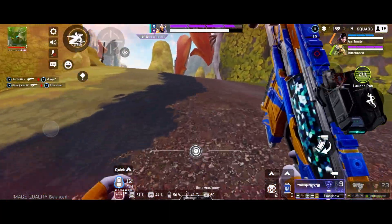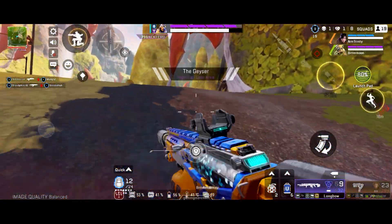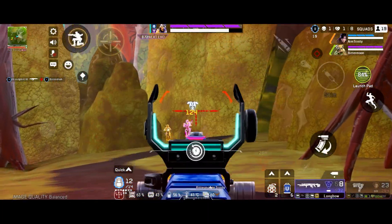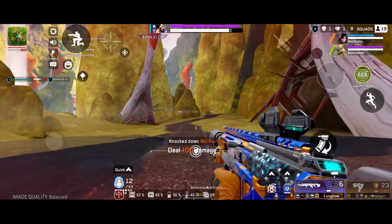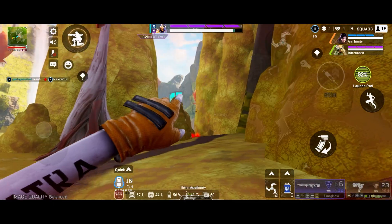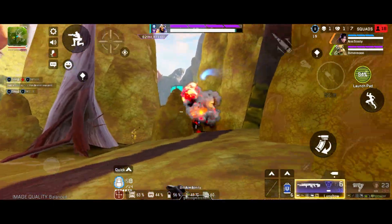Do you ever feel like in Apex Mobile, when you try to shoot someone, you just run out of ammo before you can knock them? Even though the weapons in Apex Legends Mobile have larger magazine sizes than the console or PC version, it just seems like we somehow run out of ammo quicker. I don't know what it is, but it really feels like that.